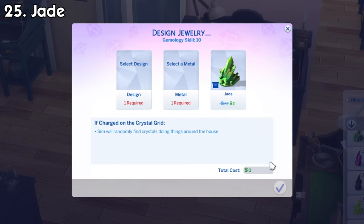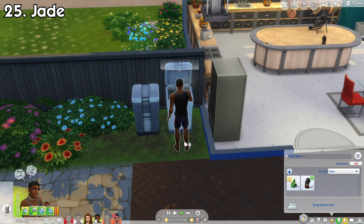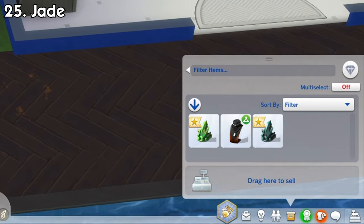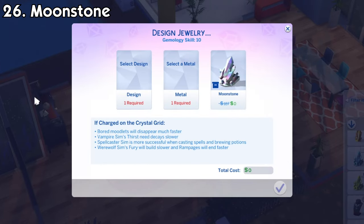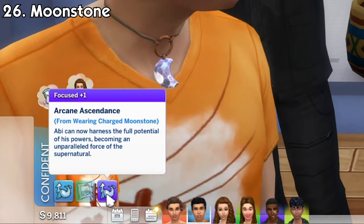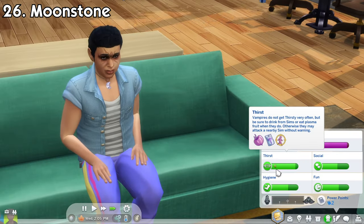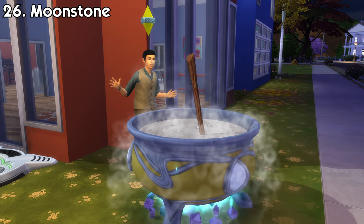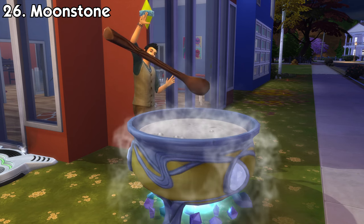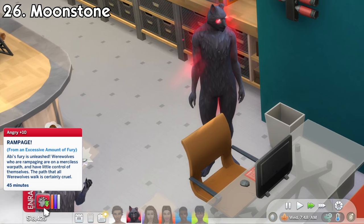Jade, a crystal from this new stuff pack, will make your sim randomly find crystals when doing things around the house, like taking out the trash, cleaning, and other household activities. Moonstone, another crystal from this stuff pack, will make bored moodlets your sim has disappear faster. It's also beneficial to occults from other packs: vampires will have slower thirst decay, spellcasters will be more successful when casting spells and brewing potions, and werewolves will have their fury meter build up slower and when in rampage, it will subside faster.